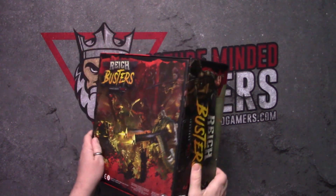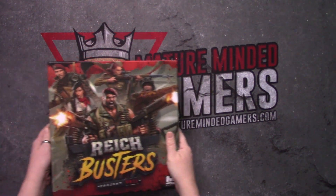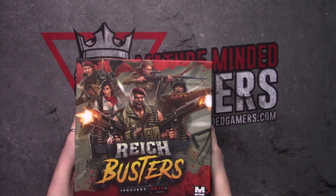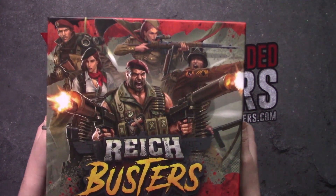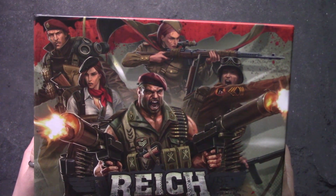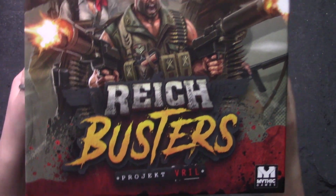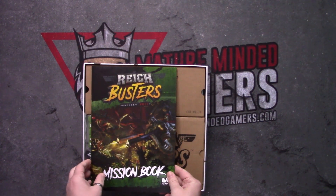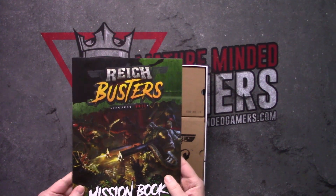Let's go ahead and dive into this box and take a look at everything they have inside for us. We're taking the cellophane off. That art is just killer — absolutely love it. Very excited. First up, looks like we have a mission book.